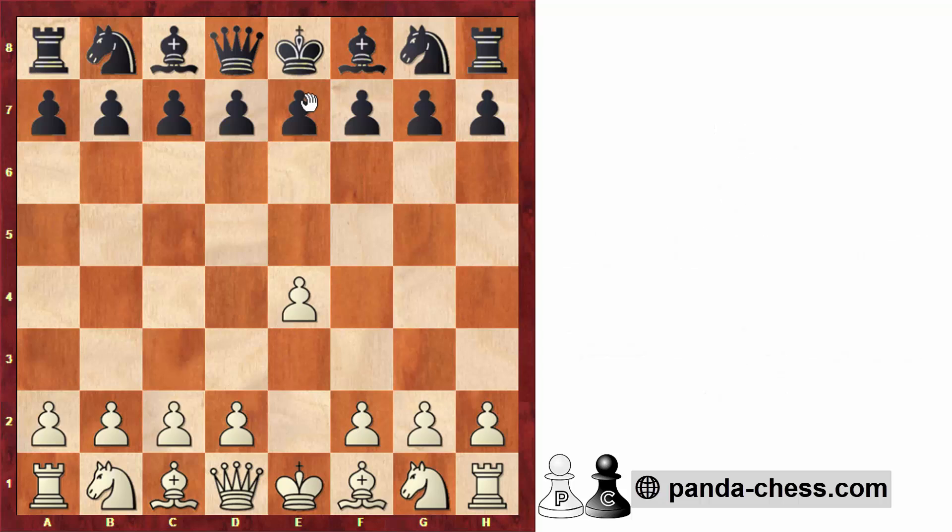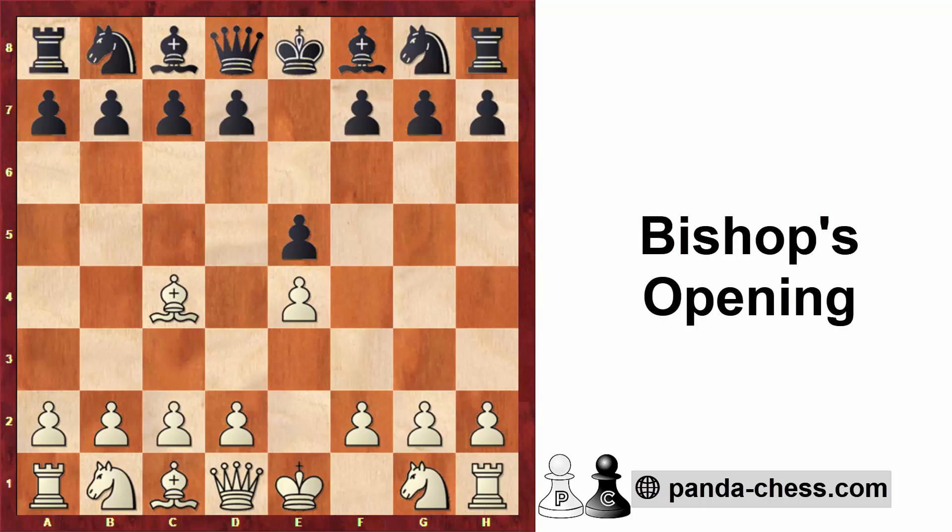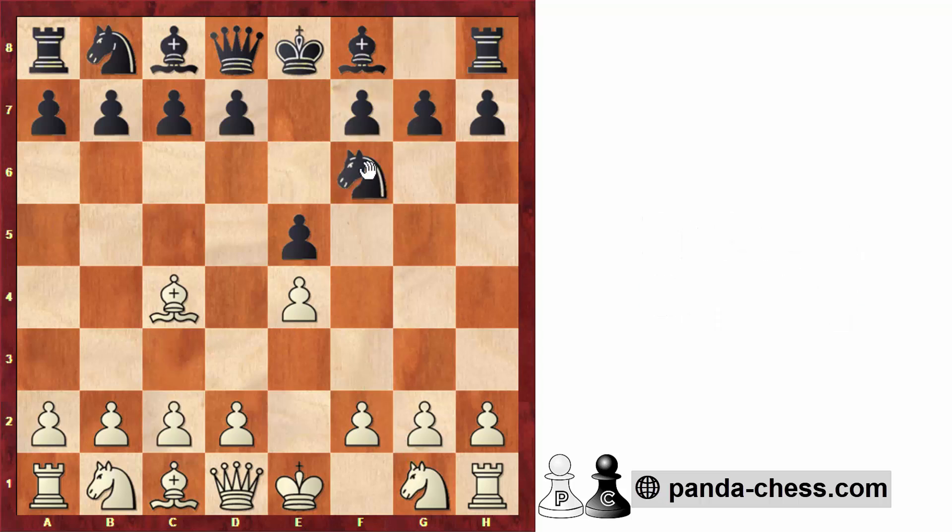White started with the move e4 and after e5, Wei Yi went for bishop to c4, which leads the game to the Bishop's Opening. This is already not a main move in the position — knight to f3 is a lot more common. Black replied with knight to f6, which is the most logical continuation, just developing and attacking the pawn on e4, with white defending the pawn with the move d3.